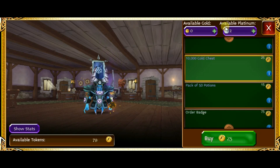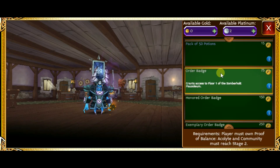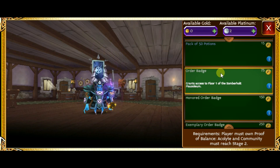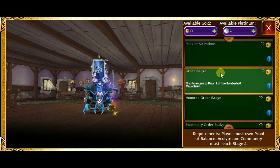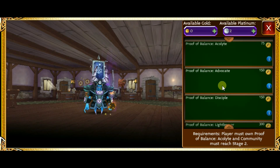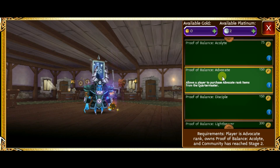The second purchase I would suggest you make is an Order Badge. This badge will allow you to enter the mausoleum for the first time ever, but you can't purchase this badge until you pay for the acolyte proof, which is why I suggest you buy that one first. Also, the new arcane armor requires a balance bar which can be bought from this shop with balance tokens.